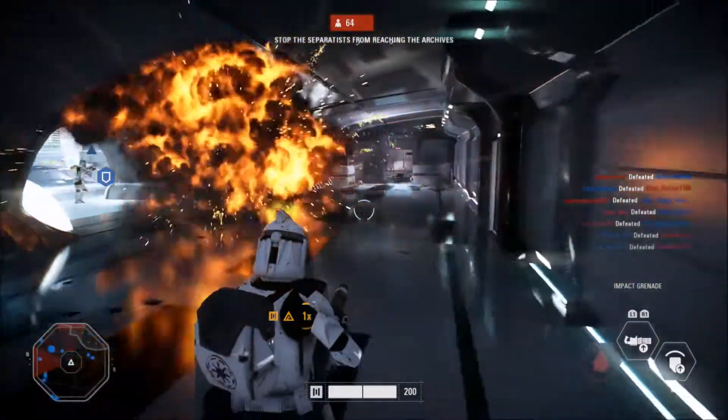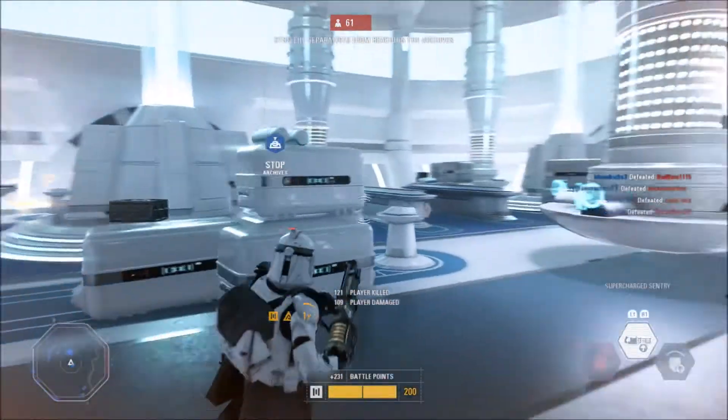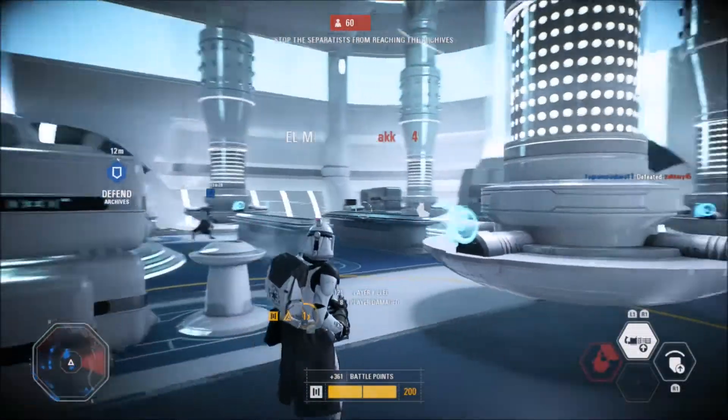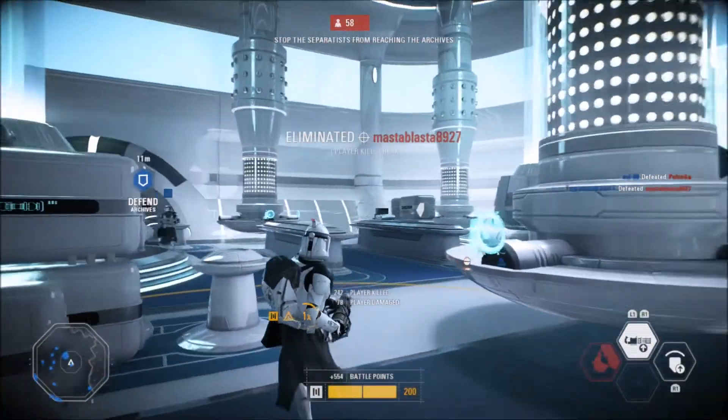It would already grant me an epic star card. So with that I got an epic Improved Combat Shield. You get an epic star card with each class from the digital deluxe edition, but this was just a little bit of a helping step to get me to my other two maxed out cards.